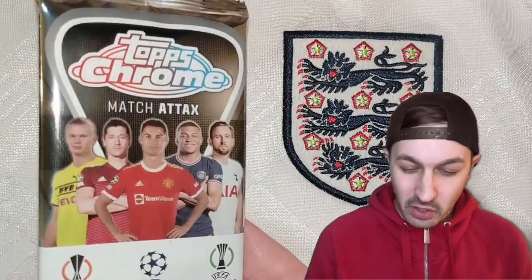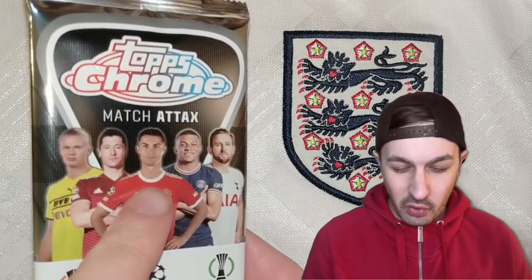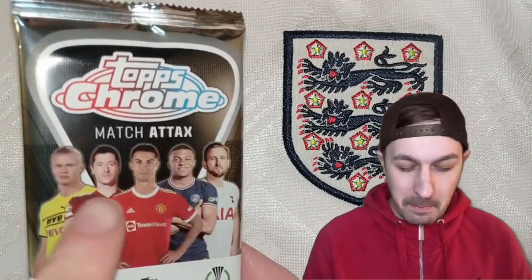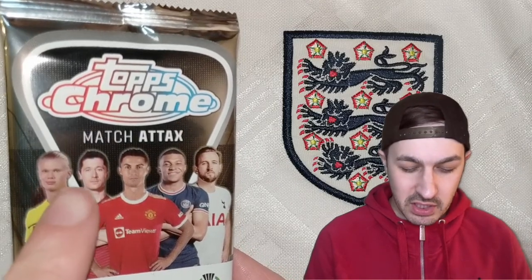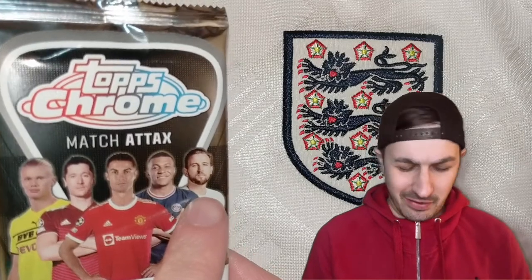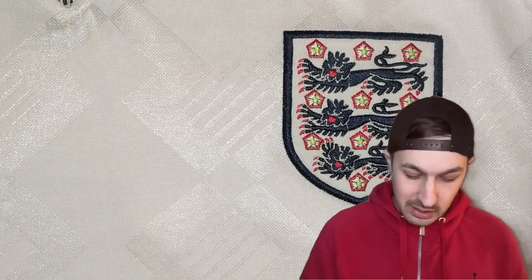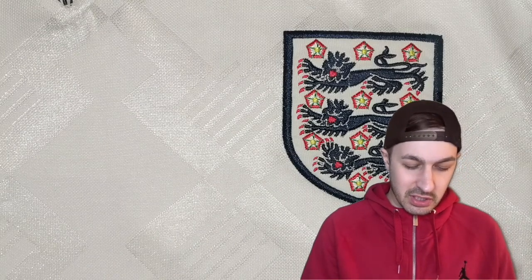This is the front of the packs. We've got Ronaldo in the middle, either side of him Mbappe and Robert Lewandowski, and then on the sides we've got Harry Kane. I'm always shocked when I see Harry Kane. And Erling Haaland, the modern day king of soccer cards.